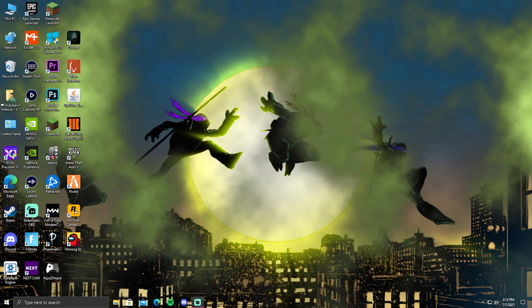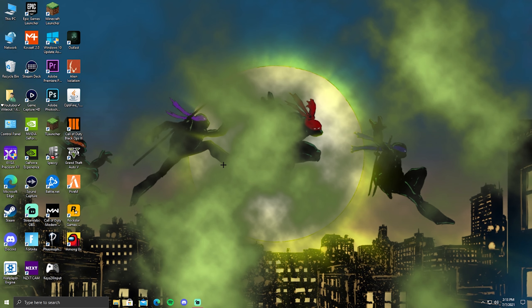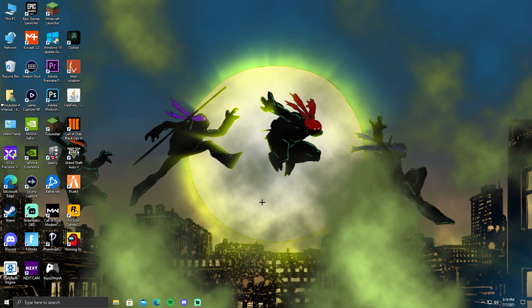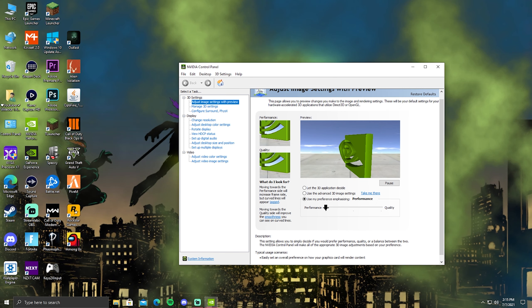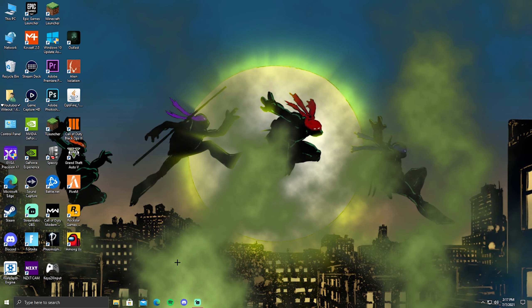Those are all the Fortnite FPS settings. Now I'm going to go over a few PC-level settings to help your PC run faster. This first step is strictly for Nvidia users — right-click your desktop and click on Nvidia Control Panel. Go to adjust image settings and click 'use my preference emphasizing,' then drag the bar all the way to performance. This should boost your FPS by a little bit.